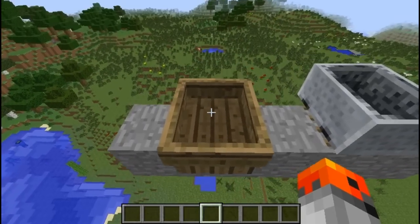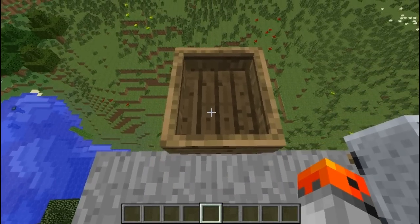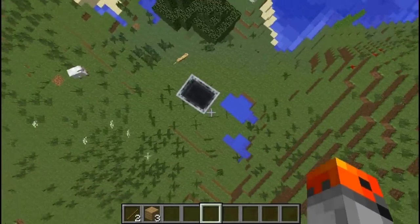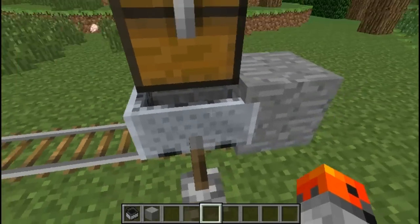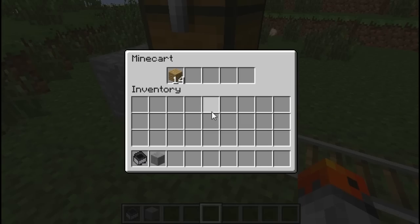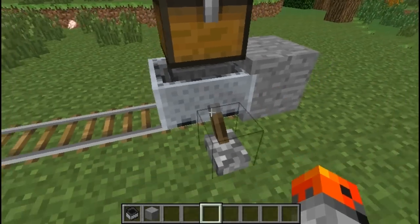Boats also take fall damage, so if you push them from high up they are going to drop and break. Minecarts don't take fall damage. A hopper minecart can be disabled with an activator rail, and the effect persists even if the minecart gets off the activator rail. It can be enabled again by riding over an unpowered activator rail.